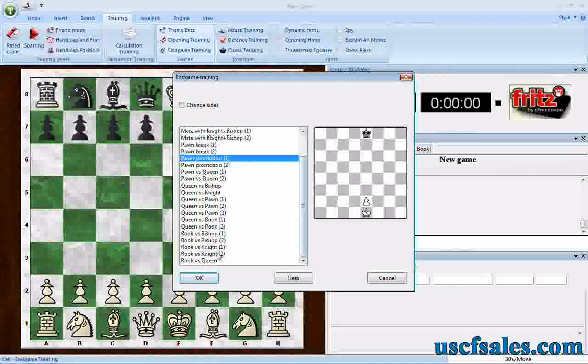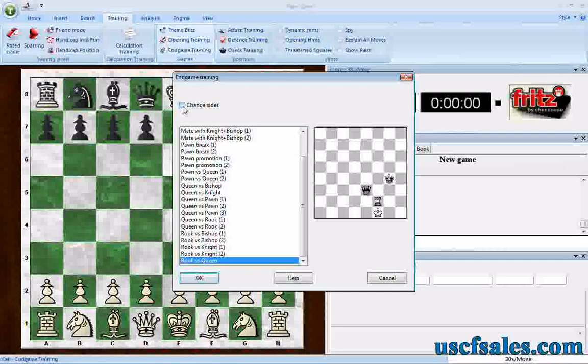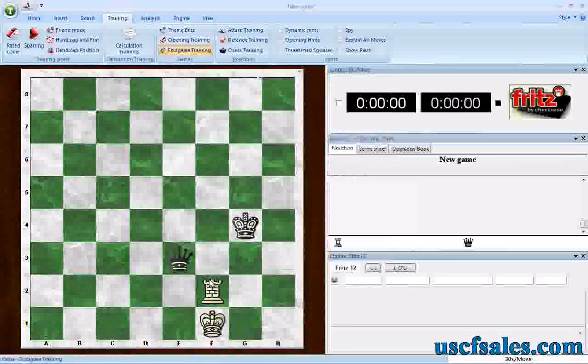If you scroll all the way down you come to Rook versus Queen. Now there is a little button up here that says Change Sides, but you don't even have to fool with that and I'll show you what to do instead. In this particular ending, if you leave it the way it sits right now and click OK, it jumps right to that position as you saw in the little diagram in the end game training dialog.